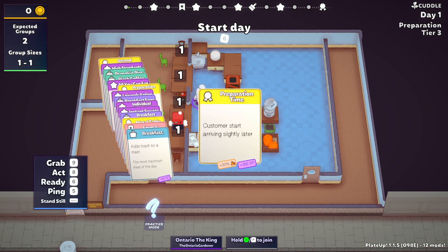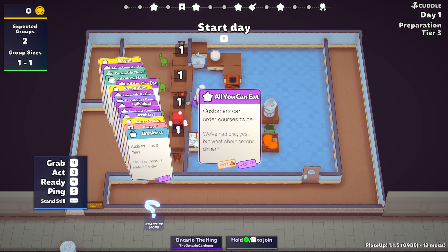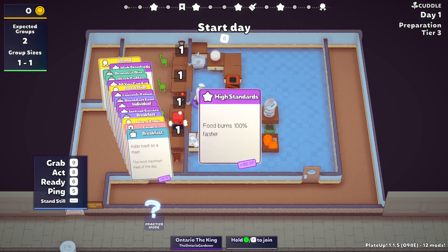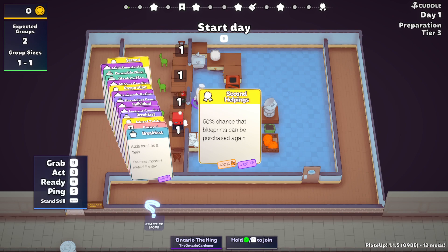We have Leisurely Eating and Prep Time, which was the better of the two choices going into Tier 2. And then All You Can Eat — this one's a bit tricky, but 30%: how can you not take that? We have Black Coffee — no-brainer. I'd love to get ice cream or affogato or something; those are super easy desserts to tack on. Pumpkin Pies was the lesser of two evils at the time — 15%. We're back to having a customer card, and then Second Helpings, which I'm hoping will be really good.